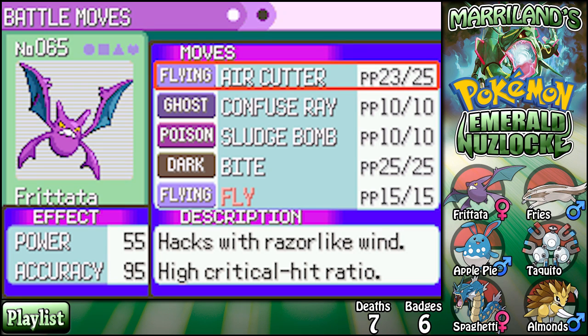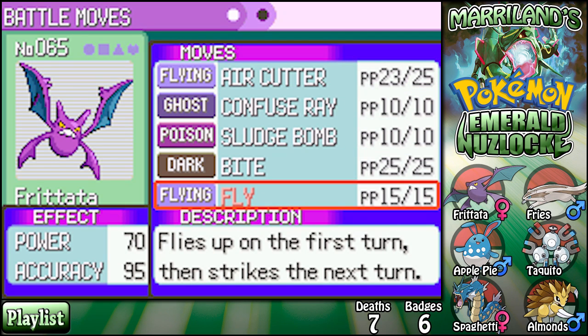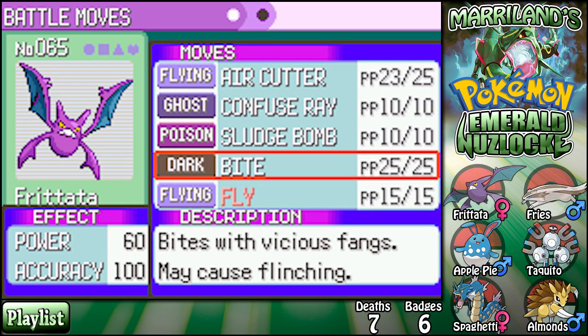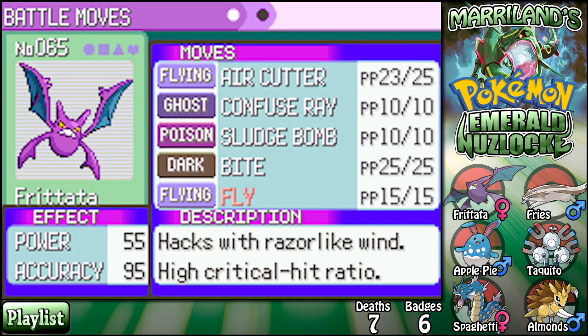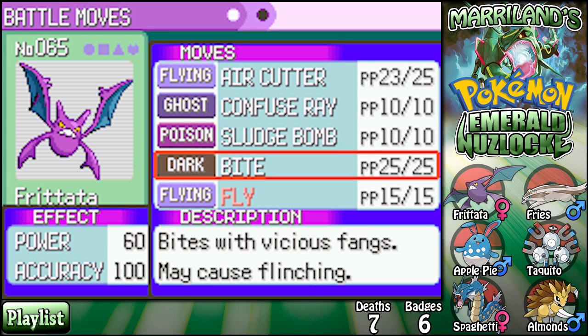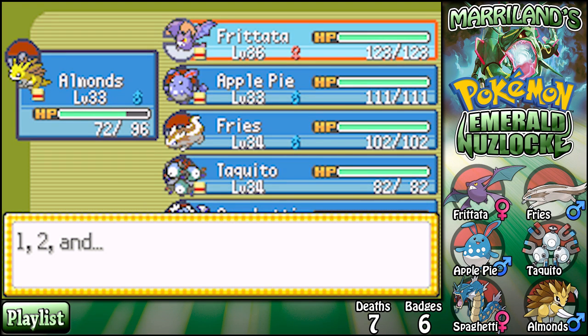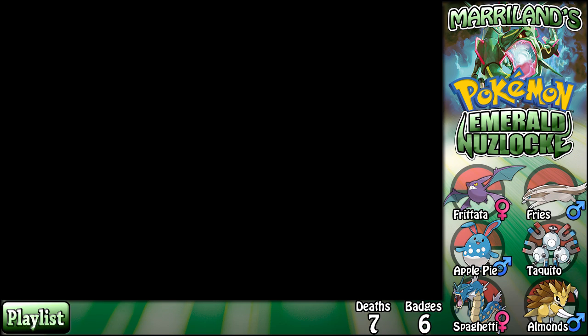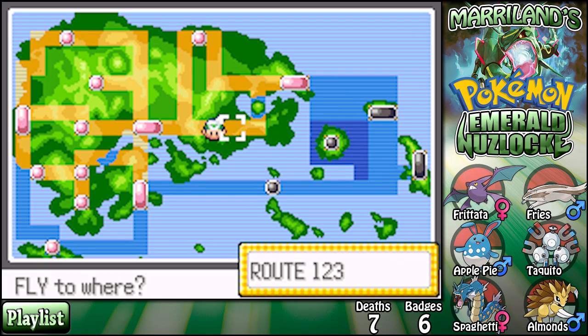Fly isn't very powerful — that's the problem. Why can't I have all these moves? I need them all. I guess I'll get rid of Air Cutter. I know, I know, but I need Confuse Ray and I need Bite just in case things get really ugly with the upcoming gym. Now I get to fly around on Frittata — that's awesome!